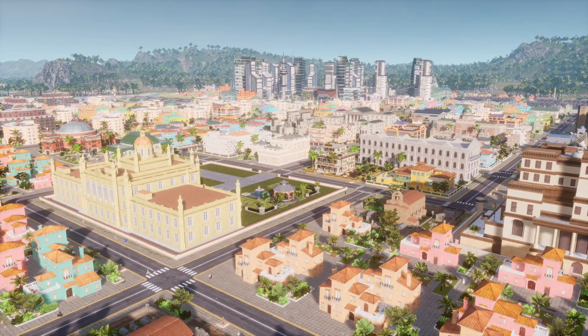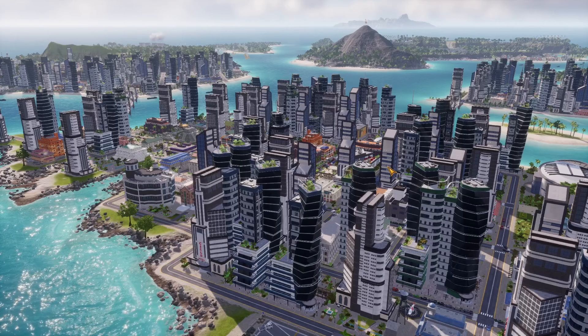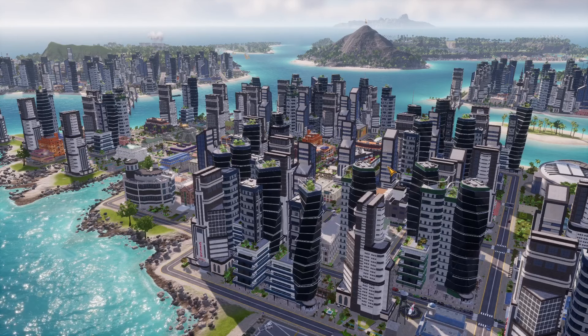Influence your population into whatever beliefs you want, support those sides fully, maintain a high overall happiness score, and you'll never run into support problems again. That's my complete beginner's guide to Tropico 6. If you learned something new, leave a like; if you have additional tips, leave a comment; and if you want to see more strategy game content, subscribe.